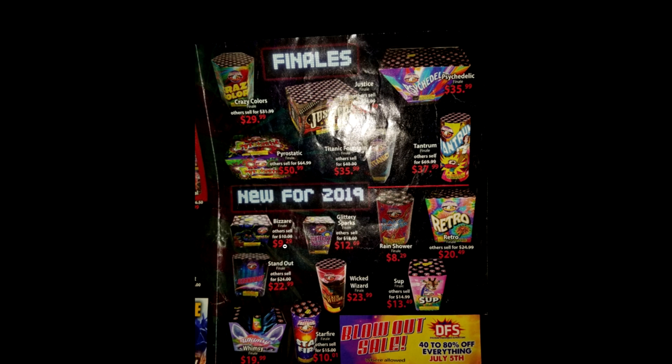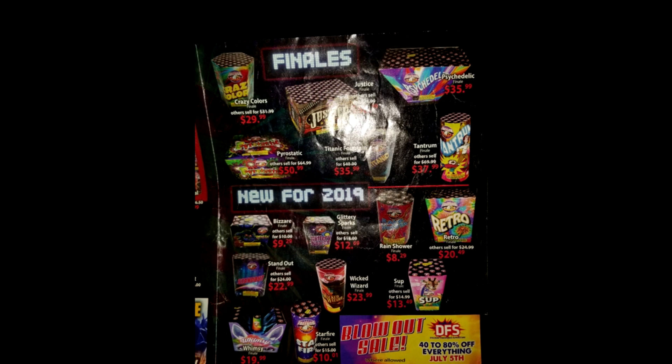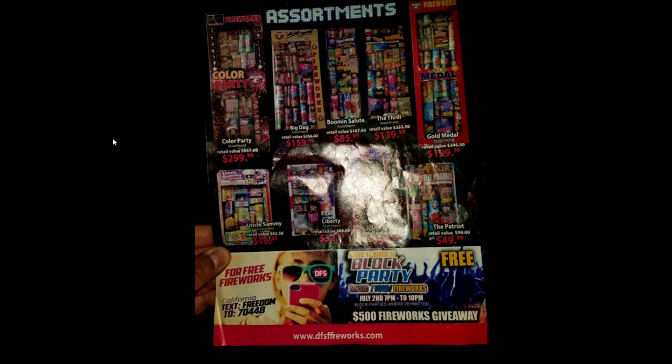These are the prices for the Freedom Line. Pacific Paradise and Shutterbug are pretty good for their price. I've actually seen some Freedom Line DFS stands in the Elk Grove/Sacramento area, so I'm unsure exactly where the line is drawn for what's considered Northern California. I'm honestly most impressed by the assortment prices — I can't believe how cheap they are. Sorry the quality isn't the best with the flash, but I really wanted to get this out since we only have two days until stands open and you guys need to make your lists. Thanks for watching — I'll try to get my hands on some of these items around the 28th, 29th, or 30th. See you next time!